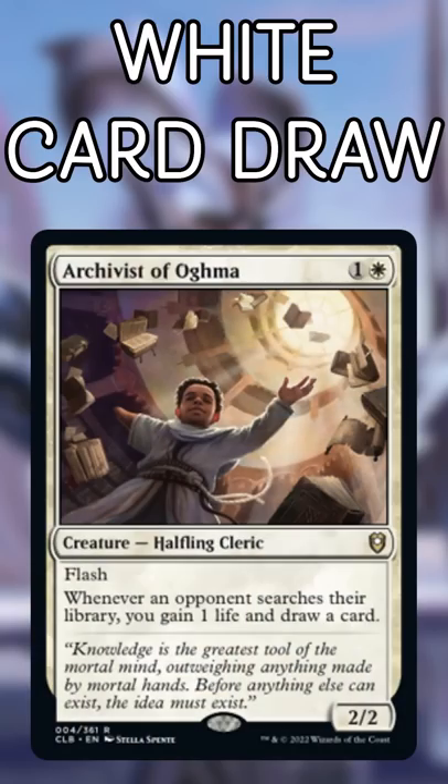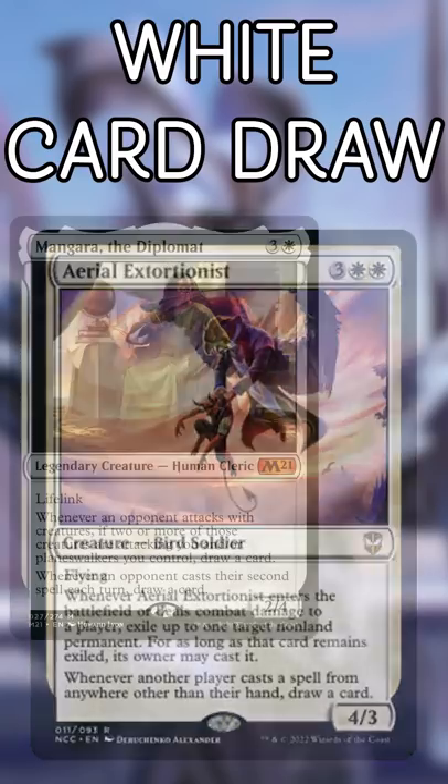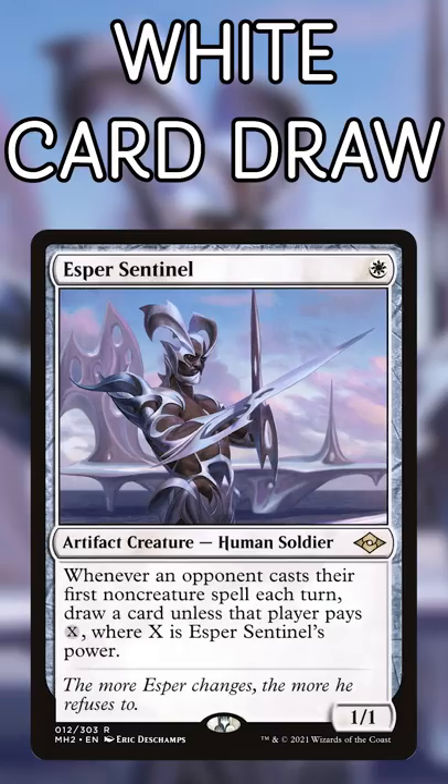White is also well known for taxing opponents. When they do something, you profit. Archivist of Ogma triggers constantly and demands an answer. Aerial Extortionist doubles as nice disruption. And Mangara and Smuggler's Share will sit and play and generate continuous value without being too threatening. Esper Sentinel, however, is a huge annoyance, especially when you buff his power.